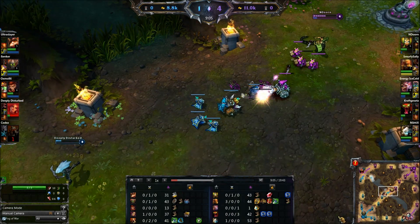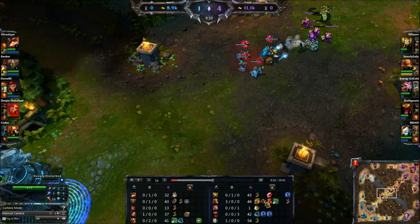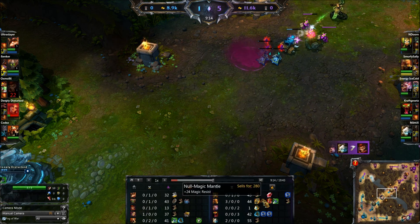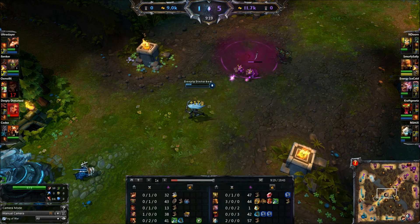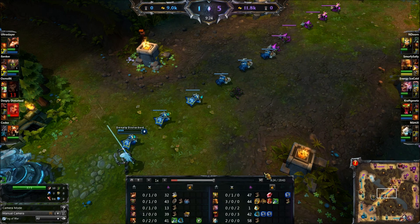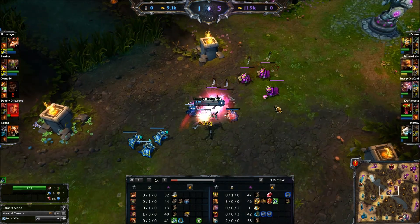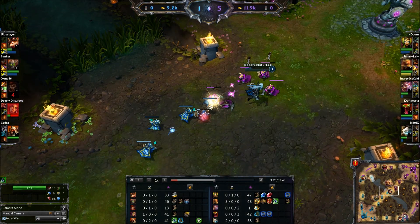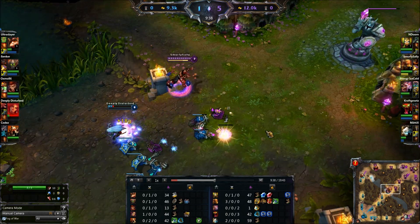Back to the item build — you want to go for whatever you can get against their team. They don't have a lot of CC that you can reduce, but the magic resist on those boots does help. It is a pretty big expense, though — the price of those boots compared to the others is really, really high. But against a team that's mainly AP, I normally choose to go with them, because it's an early resistance boost that really helps out.